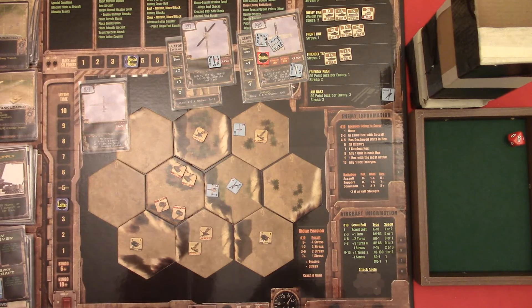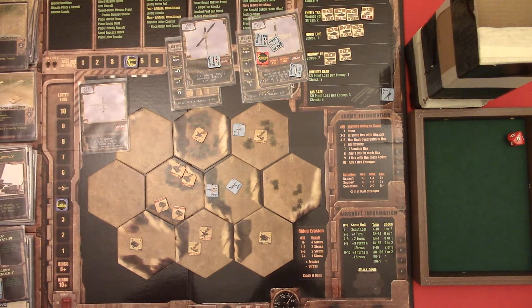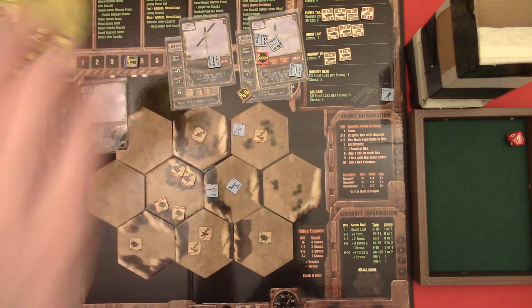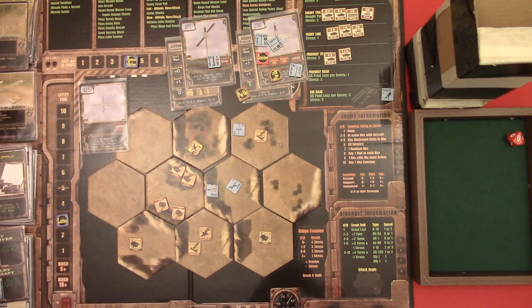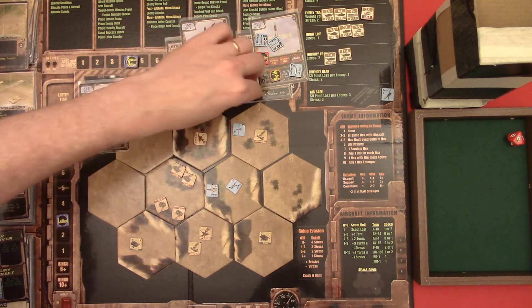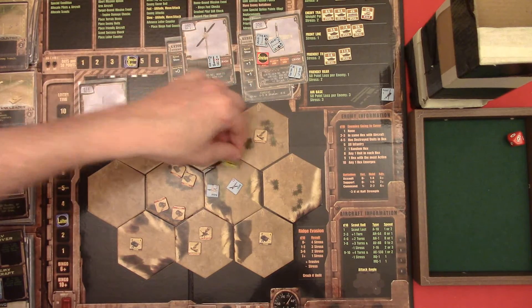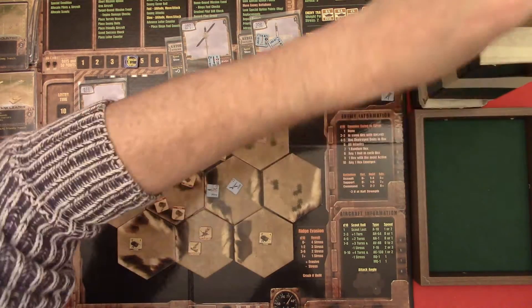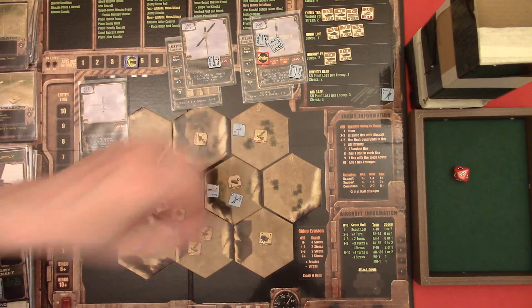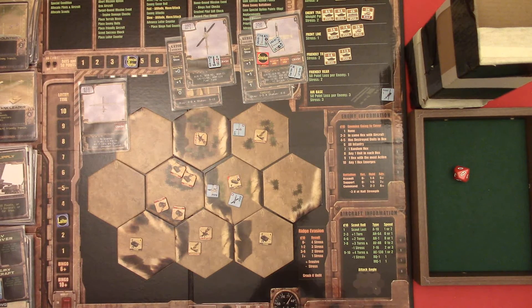Why did I move Gator? Well, that's a problem for next turn, because that's where we are now. We're gonna draw pop-up counters - I'm just gonna chill them since we're at high altitude. The first one and the second one - it's an APC and a no-enemy. Let's see where the APC ends up - hex number six, right underneath. That's not good, but I can work around it.